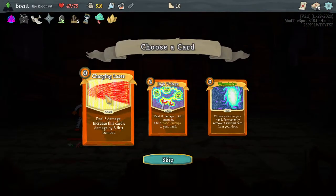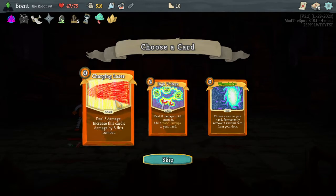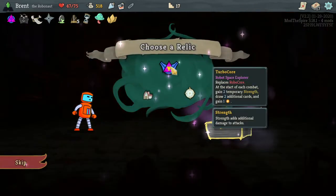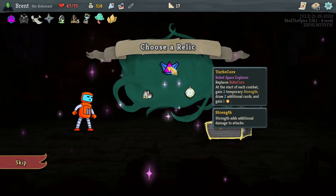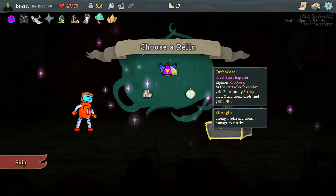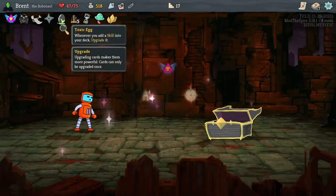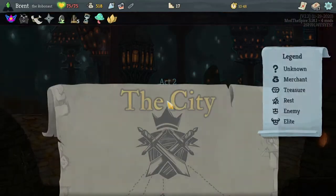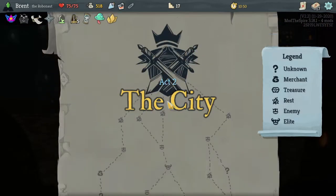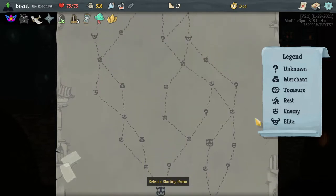This character is really good. Decide increase this card, throw three damage this combat — 21 damage, two stack points. I think Charging Lasers just works much better with the deck we're going for. Turbo Core replaces Robo Core: at the start of each turn, two temporary strength, draw two cards and gain one energy. Yeah, totally good — I'm totally fine with that. We're kind of like a high explosive character anyway, so I think this is perfectly fine.